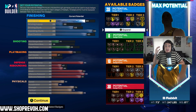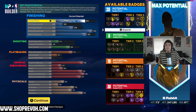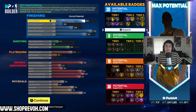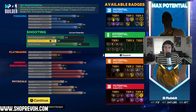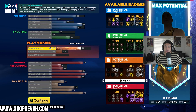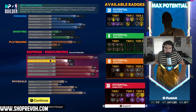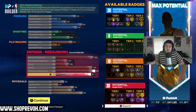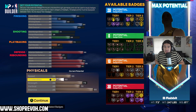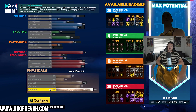Here are the stats: Close Shot 80, Driving Layup 38, Driving Dunk 58, Standing Dunk 94, Post Control 83, Mid-Range Shot 41, Three-Point Shot 26, Free Throw 66, Pass Accuracy 72, Ball Handle 37, Interior Defense 96, Perimeter Defense 47, Steal 50, Block 94, Offensive Rebound 99, Defensive Rebound 91. For physicals: Speed 53, Acceleration 40, Strength 75, Vertical 70, Stamina 95.